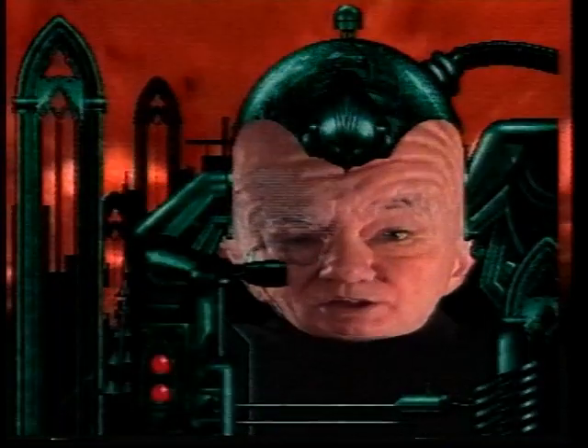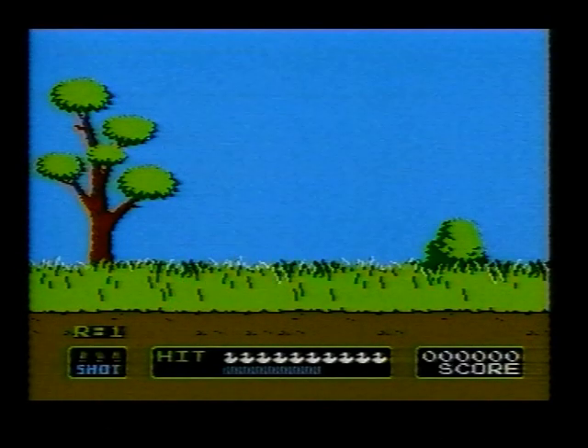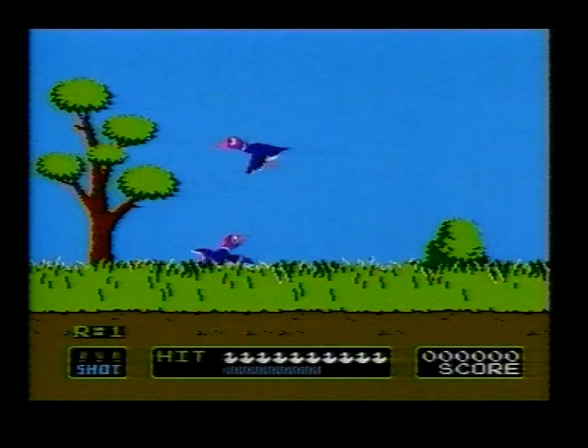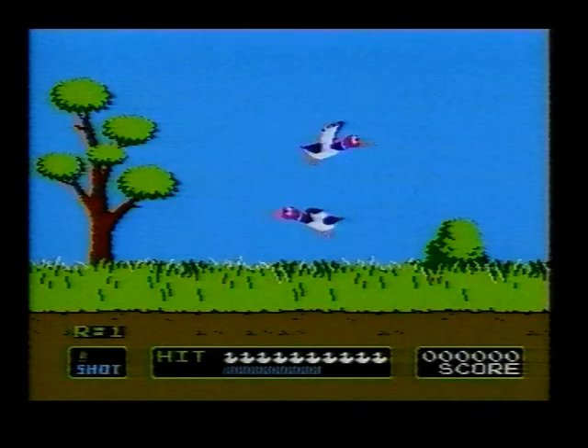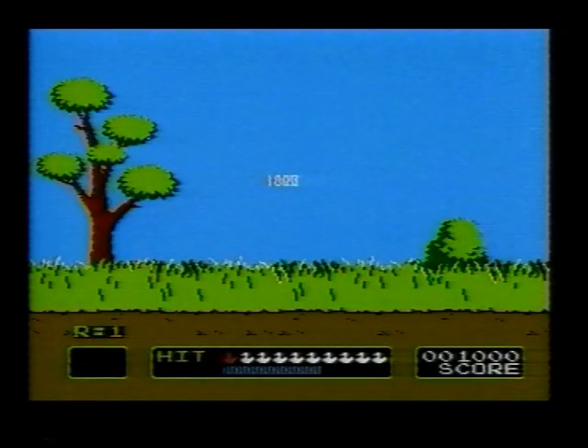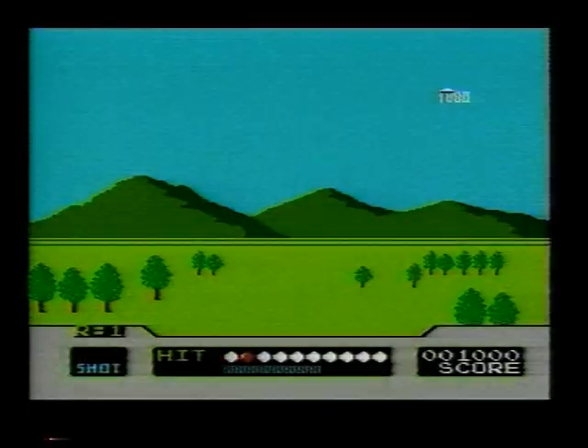If it flies, shoot it. That's the message for the first of this week's challenges on Duck Hunt. With your trusty hunting dog flushing out your prey, you have three shots to bag each pair of fleeing ducks. You will need to shoot eight out of ten ducks on the first level. If you're successful, you'll go on to the second level, where smaller and faster clay pigeons will replace ducks, and you'll need to hit nine out of ten for ultimate triumph.